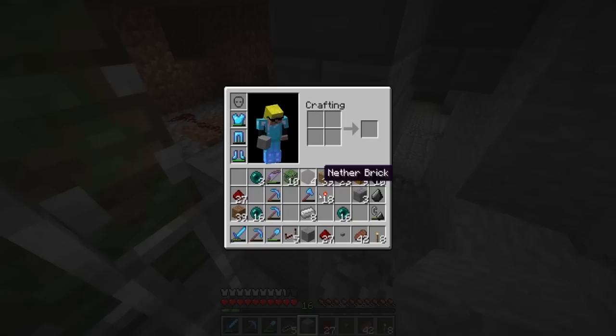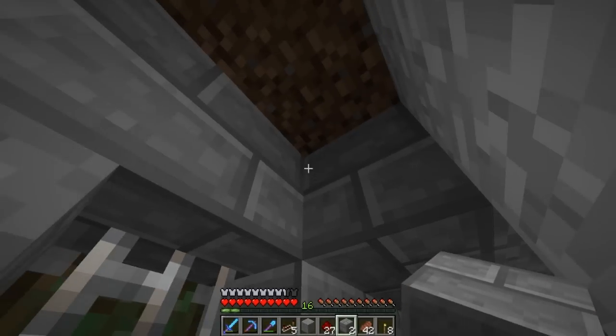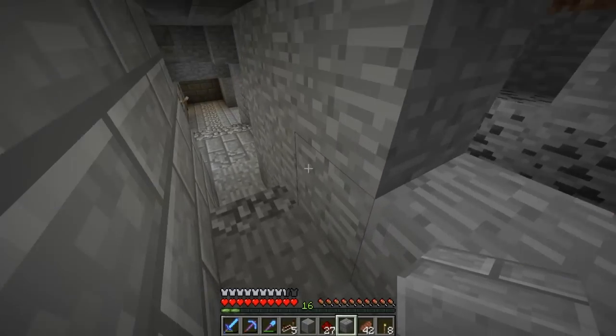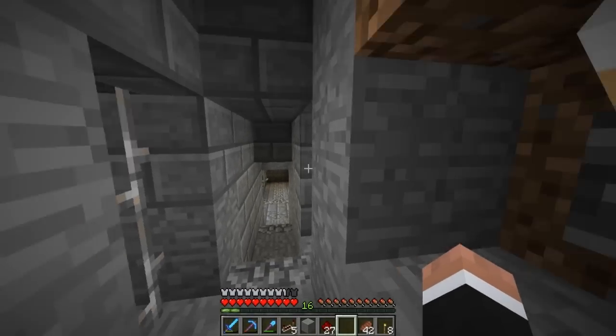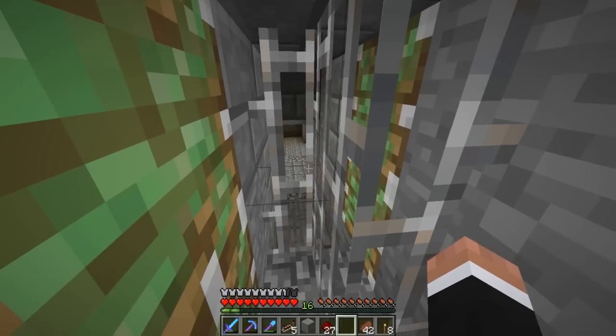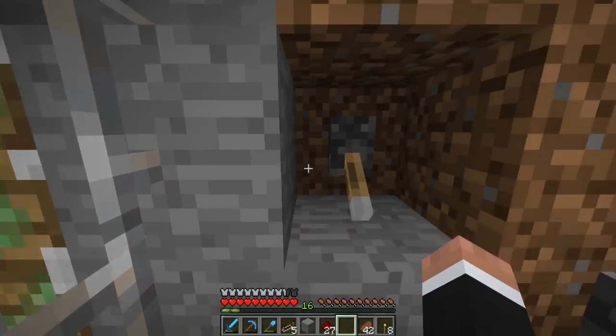We got a few things to put down. We'll put some stone brick there, and cut it up a little bit. Now we can close it. Oh, I like how that interlocks — this is nice. And then it goes into the dungeon, which is still not finished.